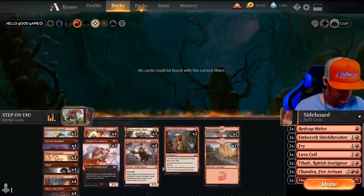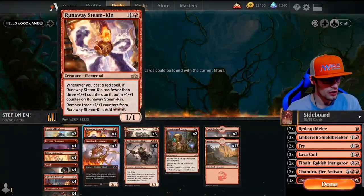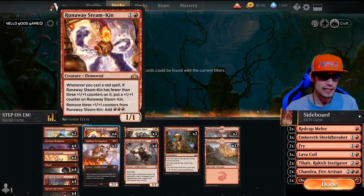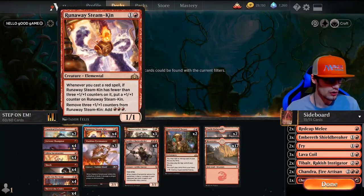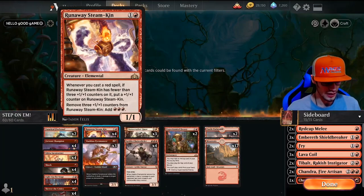Wizard's Lightning deals three damage to any target, and instead of spectacle it just costs two less to cast whenever we control a wizard. We have four Runaway Steamkins — this is the bread and bones of the deck. Whenever you cast a red spell, if Runaway Steamkin has fewer than three one-one counters on it, put a one-one counter on it. Then you can remove three counters and add three mana to your pool.